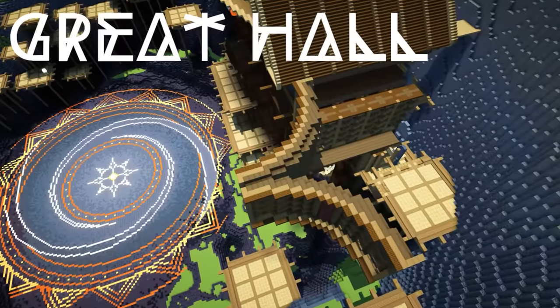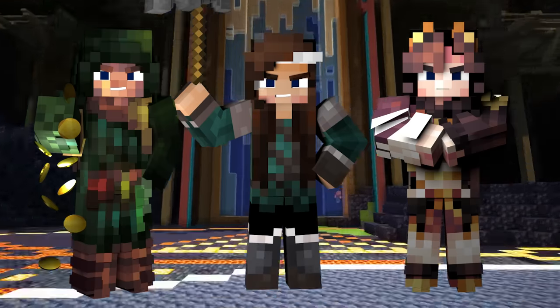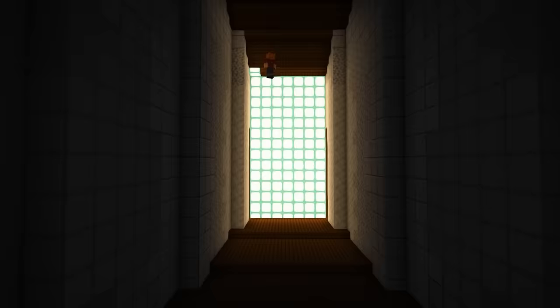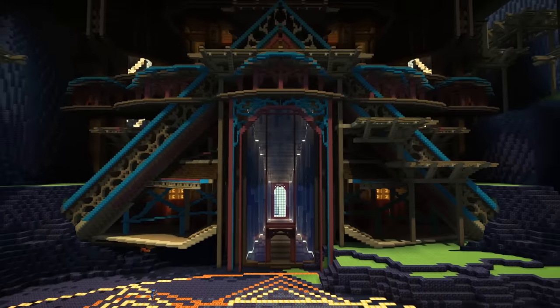The Great Hall is the main community hub for the forge. It houses the most prestigious smiths, along with the leaders of the other two communities. There's a lot going on here, but I think I should let a familiar face give you all the details.